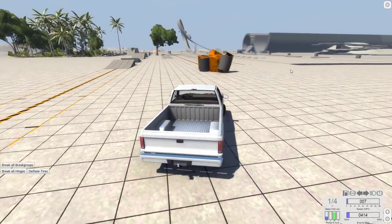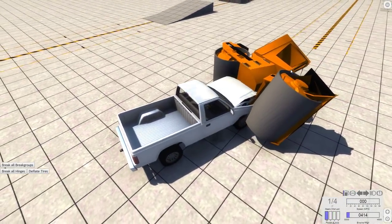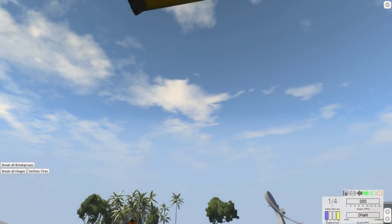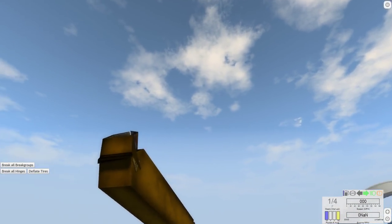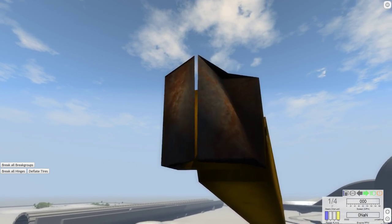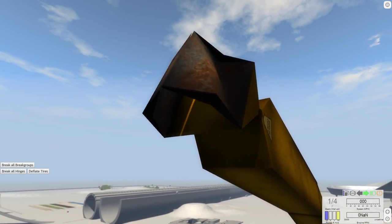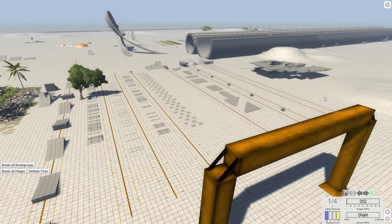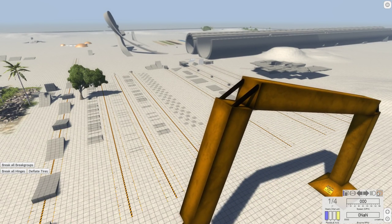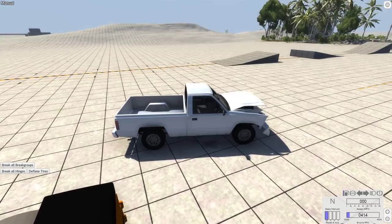Oh no, it fell! I was supposed to get under it and then it was supposed to fall on a car. It just dropped it - I was saying how strong you are and then you just drop it. Look at the arm, it got bent - it broke. That's why I gave up on that. Poor crane. Like I said, it wasn't really made to be broken, it just gets broken sometimes.